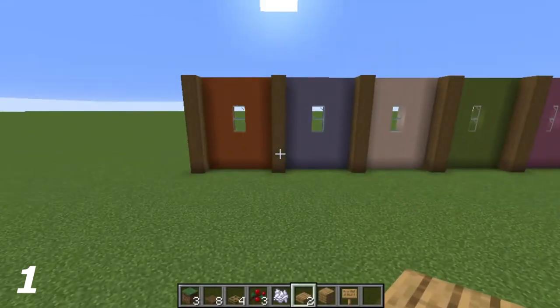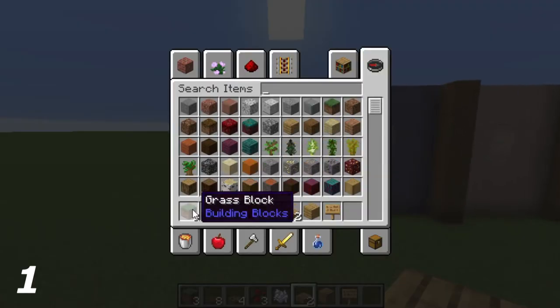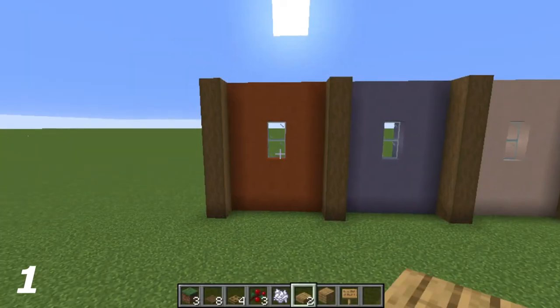For the first design, I'm going to work my way from the left side over to the right side. What you need here is three grass blocks, eight spruce trapdoors, four oak trapdoors, three sweet berries — you can bonemeal them or just let them grow up — two oak slabs, one oak plank, and one oak sign.